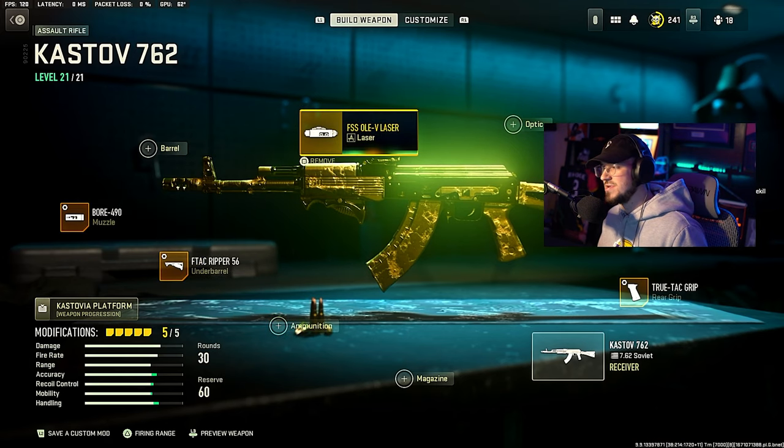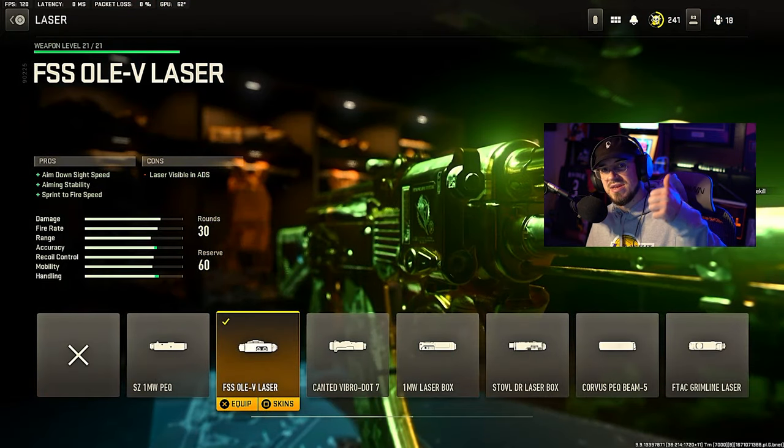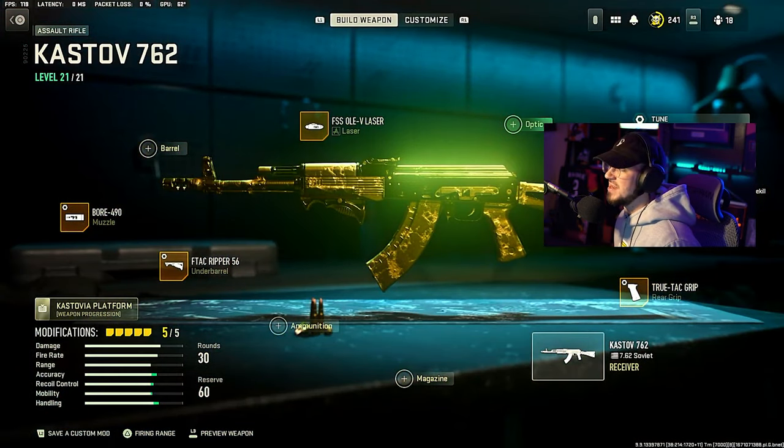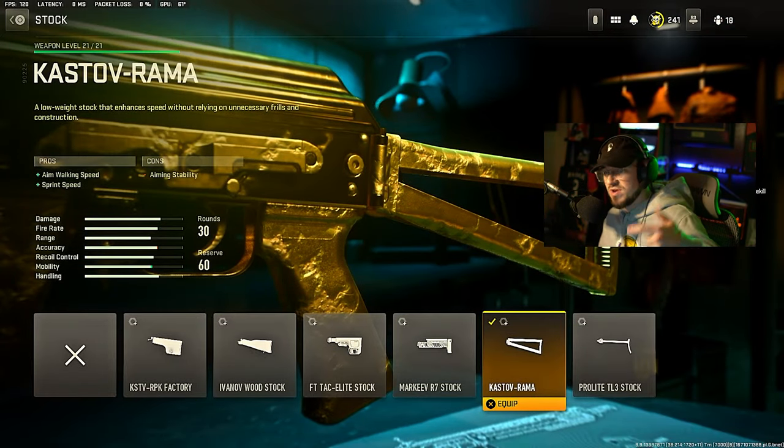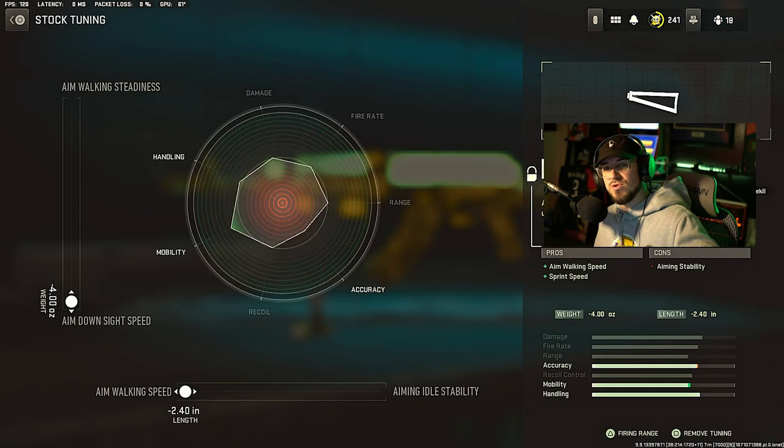We're going over to the laser, which is the FSS OLEV laser, giving ADS speed, aiming stability, and sprint to fire speed — no tune for lasers. Then we're going with the Castob Rama stock, which gives you aim walking speed and sprint speed, so better movement. In the tune, max out ADS and then max out aim walking speed.